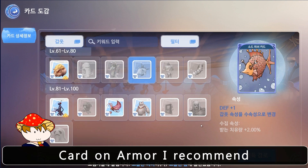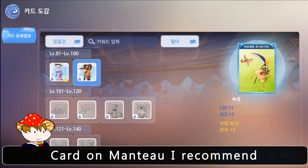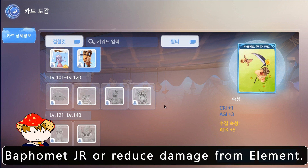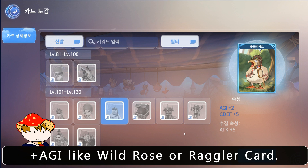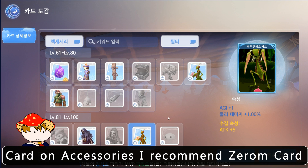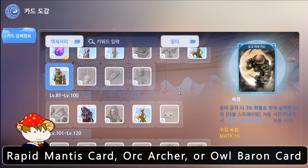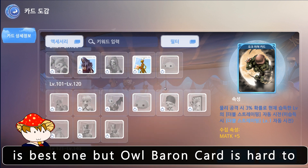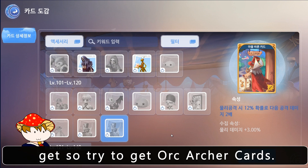For card on armor, I recommend change armor element or plus max HP. For card on mantle, I recommend Bathory Jr. or reduce damage from element. For card on shoes, I recommend plus AGI cards like wild rose or regular card. For card on accessories, I recommend Zerom card, rapid mantis card. Oak archer or oak baron card is the best, but oak baron card is hard to get, so try to get oak archer cards.